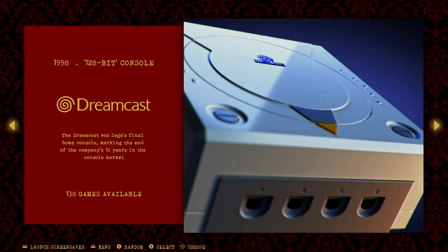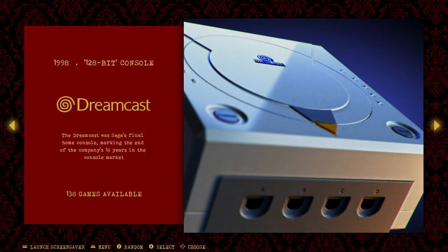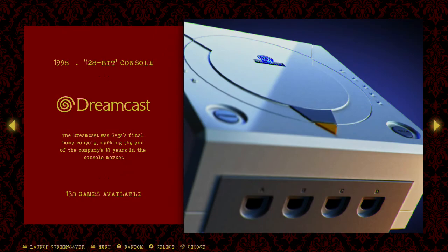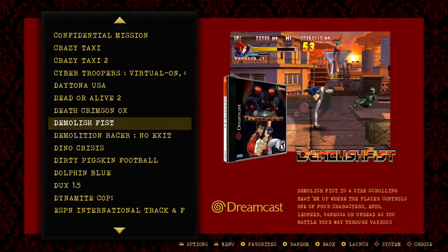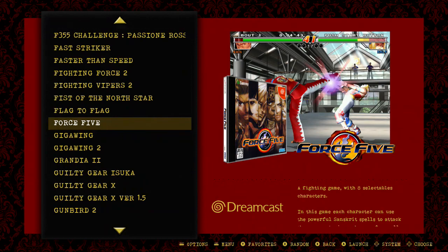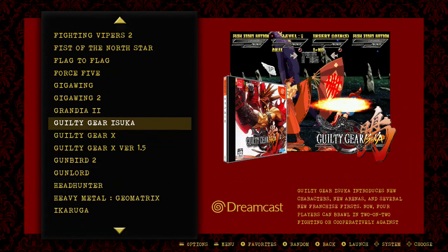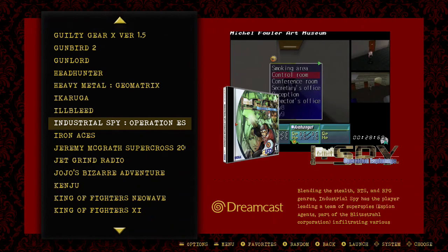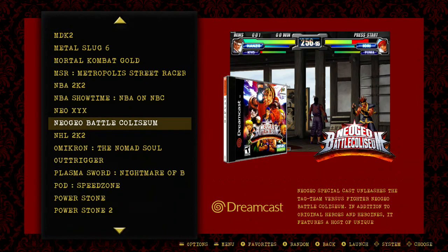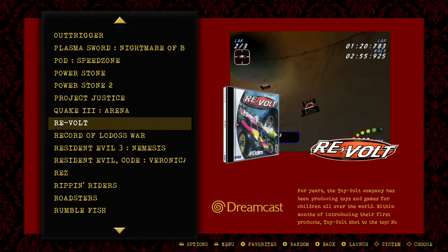And the Dreamcast — so we enter the hot zone, because the Dreamcast is probably the system that benefits the most on the Pi 4, no doubt about that. To be precise: the Windows CE games don't work on the Dreamcast emulator called Flycast. The Flycast runs on the same Reicast engine, but unfortunately it doesn't support Windows CE games. There are around 100 Windows CE games that just don't work — for example Resident Evil 2 or the older Tomb Raider released on Dreamcast. But aside from that, there are many Dreamcast games that you can play now.